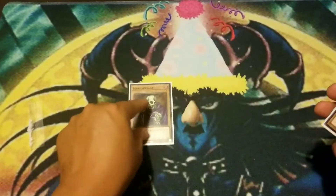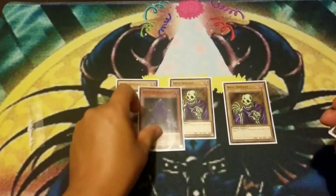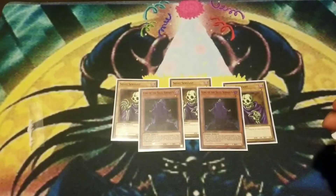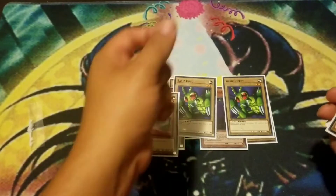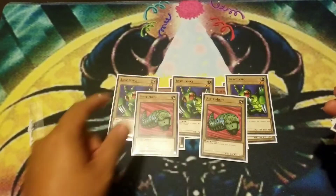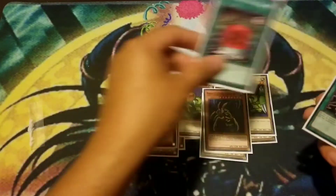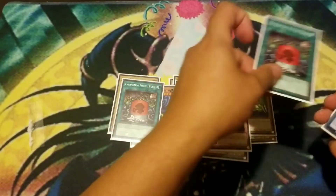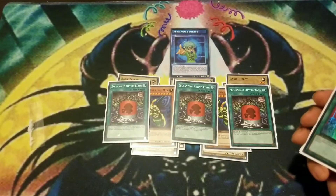We have three School of the Servants, two King of the Skull Servants — that's the insect type — and there's the variant with the insects. We have three Basic Instinct, two Petite Moths, and something that makes it stronger: Perfectly Ultimate Great Moth, and of course the Enchanted Fitting Room, three of, and the skill to summon Perfectly Ultimate Great Moth: Hyper Metamorphosis.